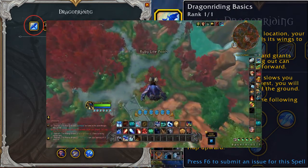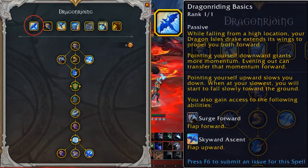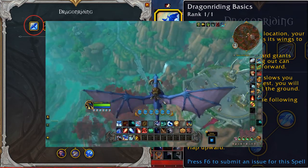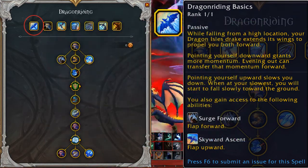Pointing yourself downward grants more momentum. Evening out can transfer that momentum forward. Pointing yourself upward slows you down. When you're at your slowest, you'll start to fall slowly toward the ground.